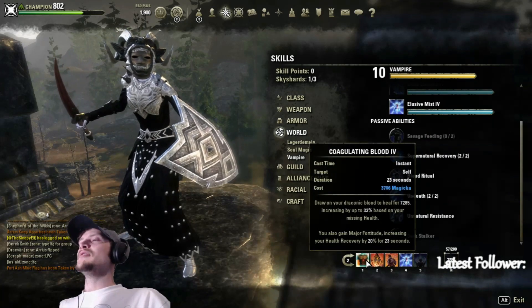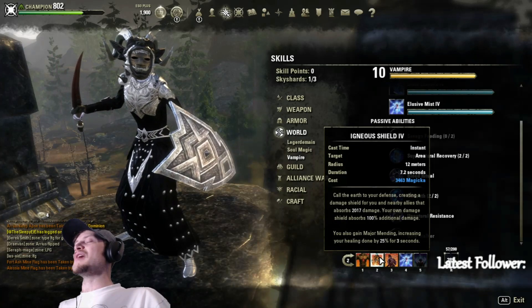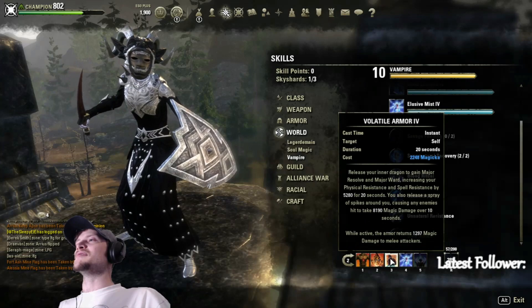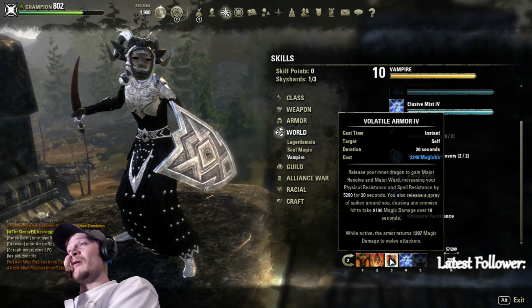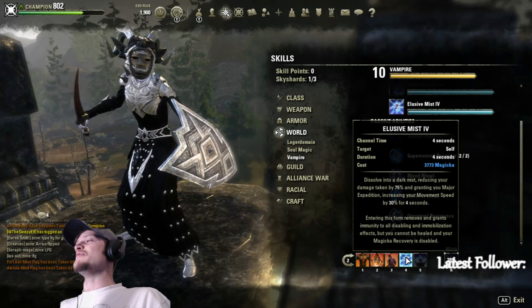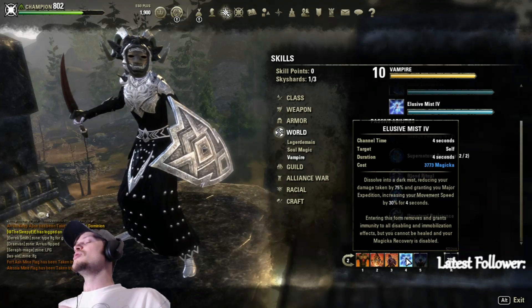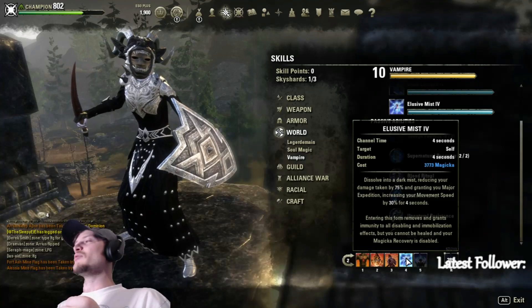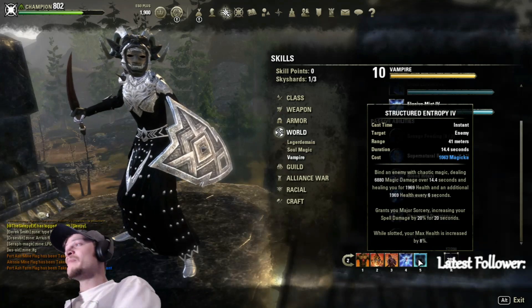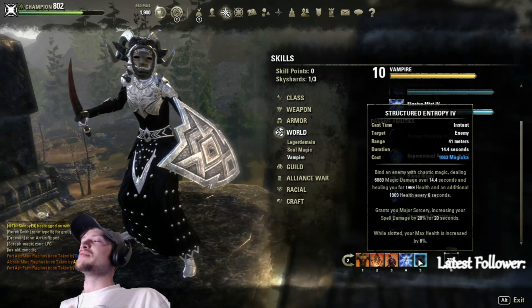On the back bar we're running Coagulating Blood — a super big heal with this build because our crit is so high. Igneous Shield is on the back bar for stamina sustain and Major Mending, along with Volatile Armor, which I'll show makes us extremely tanky. Elusive Mist is a must on a magic DK — it lets you line-of-sight, group people up, and drop meteors on them. We're also running Structured Entropy on the back bar for more health, a bigger heal, and to proc Might of the Guild for Shooting Star.